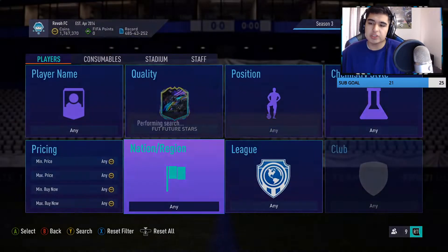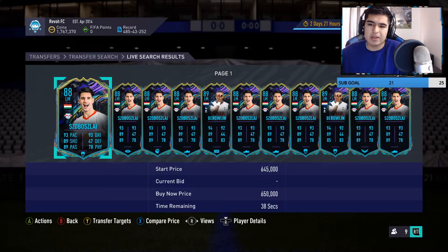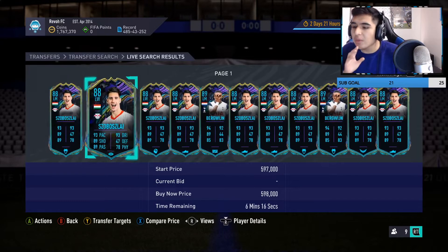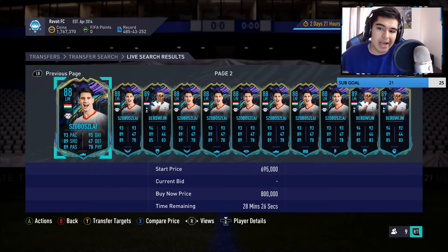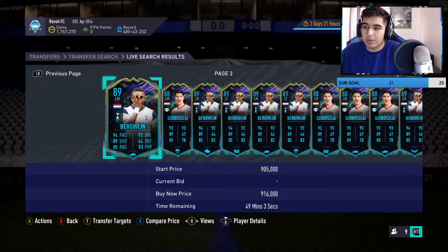Let's look at the Future Stars players first — that's number one. I'll give you a tip to invest in those, then we can look at the orange cards, and then other cards. You guys always need to keep track of players. I know there's Futbin to keep track of them, but sometimes Futbin is a little laggy — it doesn't always have accurate prices loaded up.